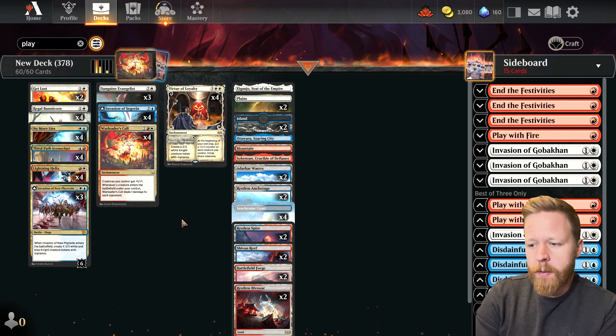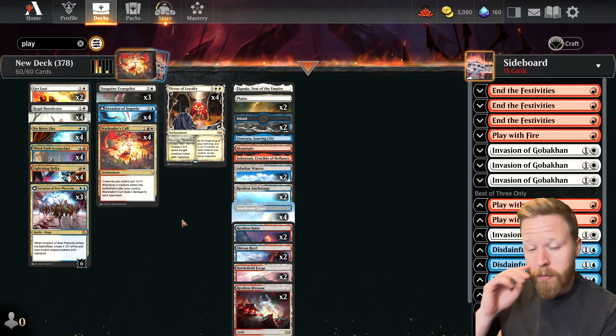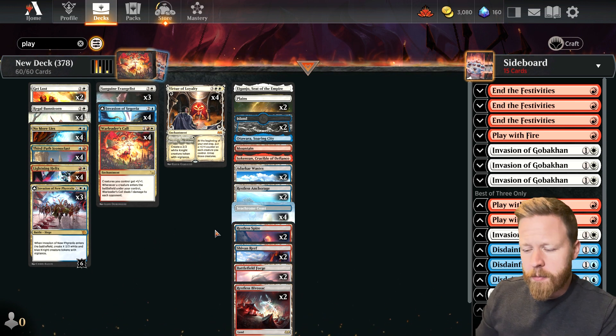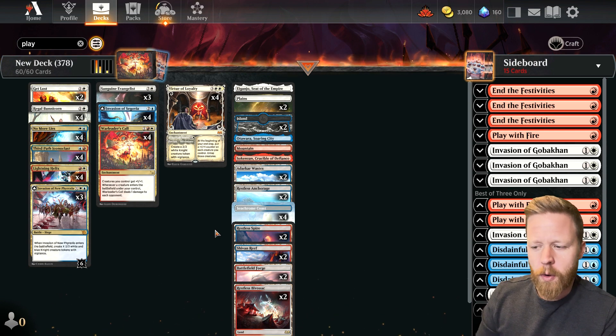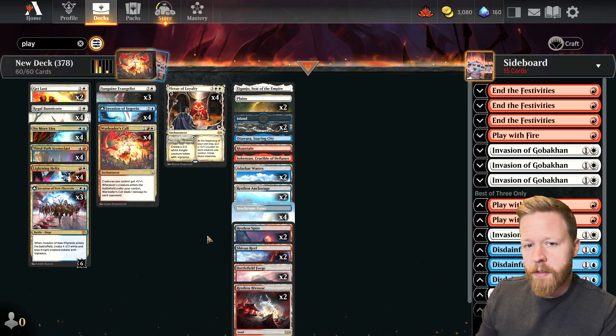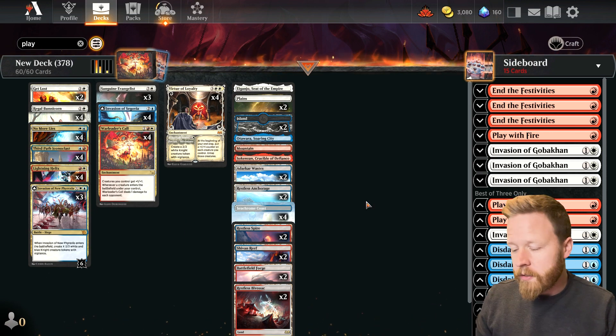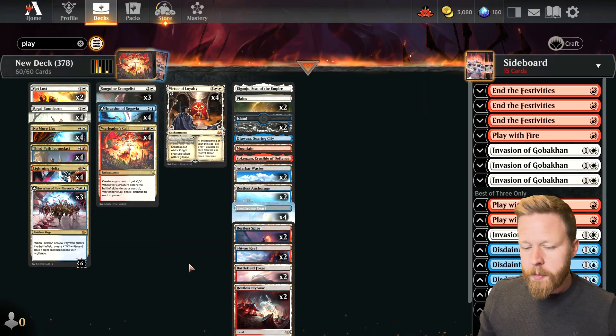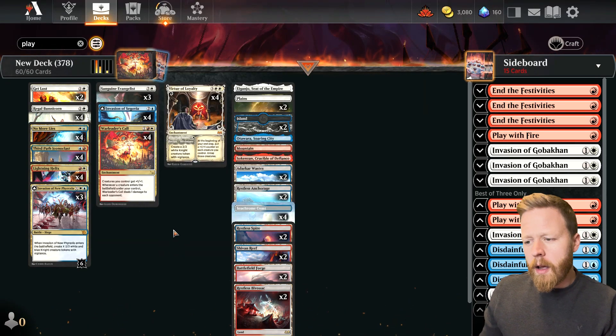Boros tokens is the big new deck right now — it's extremely fast. This deck is not as fast; there are no one-drops in it, while that deck plays like 12 or so one-drops. But this deck is sacrificing a bit of speed for mid to late game power. It's also a little more mana-hungry with the three colors.